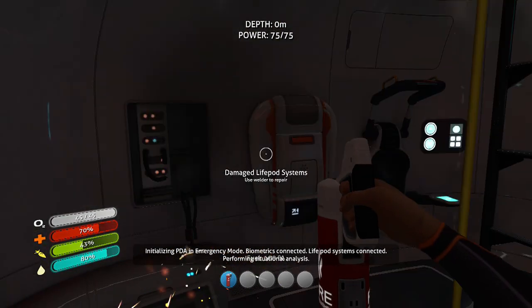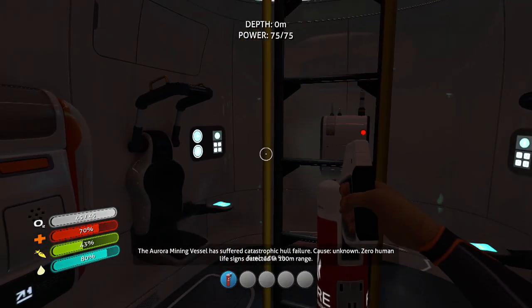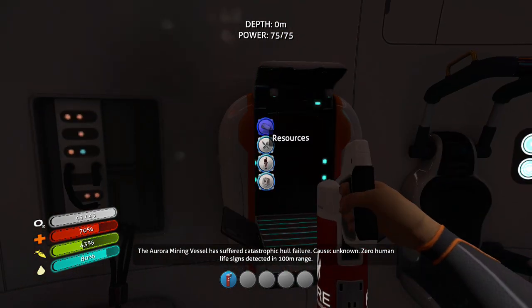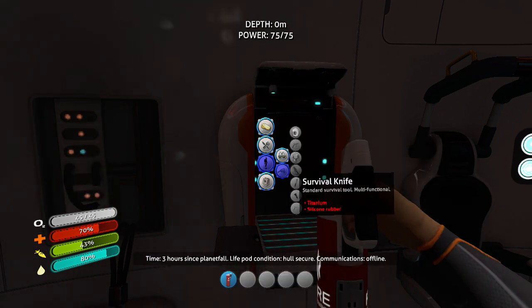You just booted up your world and you're kind of new to the game, and you want to know how to make a knife — if you've been trying at the game but you're just not sure how to do lots of stuff. So as you see here, when you go into here and go into tools, you can go ahead and see the survival knife, which takes titanium and silicone rubber.